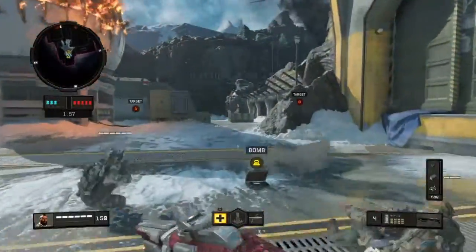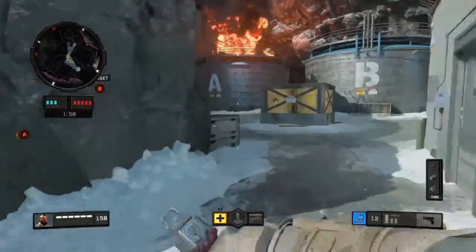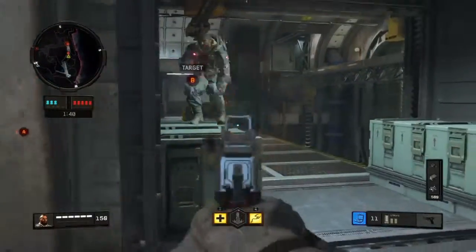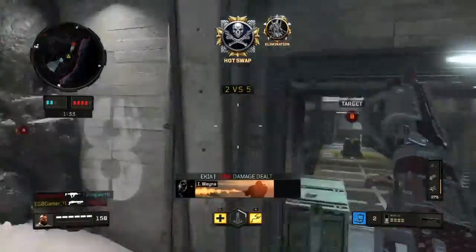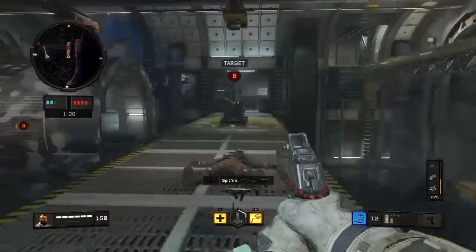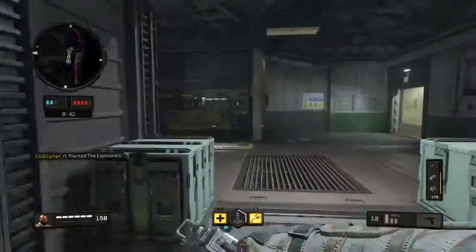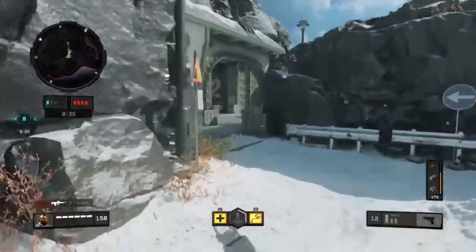Search and destroy charge required, eliminate the objective. Wasted — nomad one, down by bad guy. I'm active, your last asset, complete the mission.